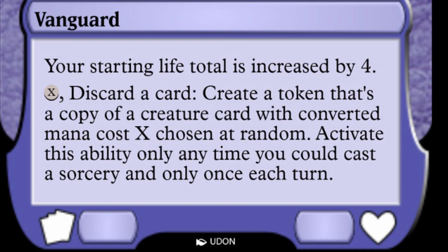How does the ability work? You pay X, discard a card, and create a token that's a copy of a creature card with converted mana cost X, chosen at random — from every creature card ever printed in the entire history of the game. You generate one at random. On Arena, that would be impossible — they'd have to program in every card, every mechanic, all that.